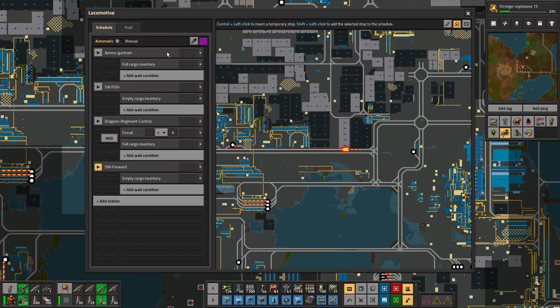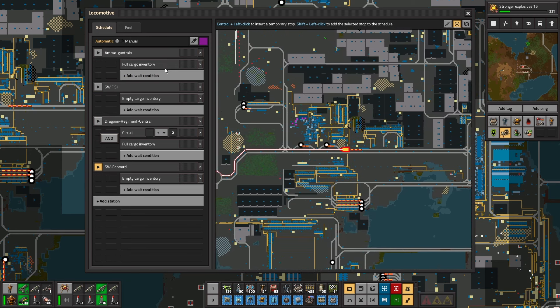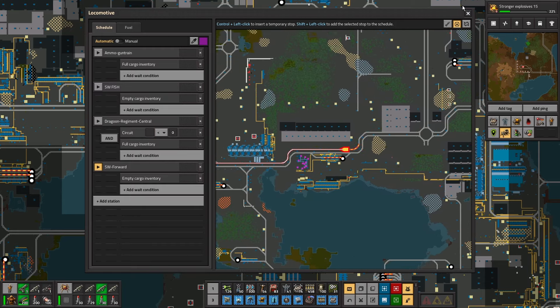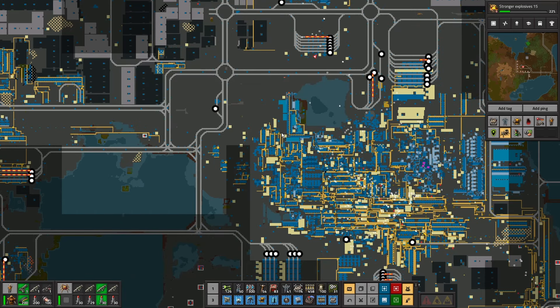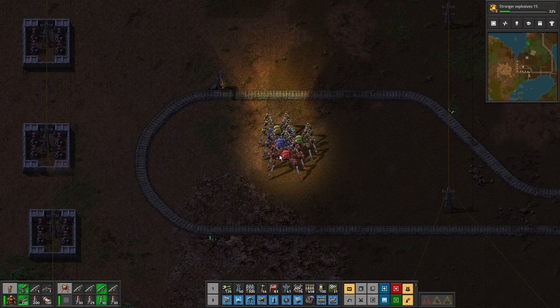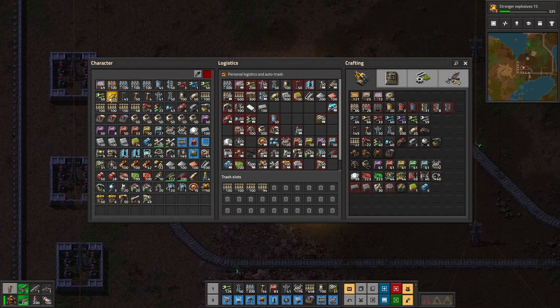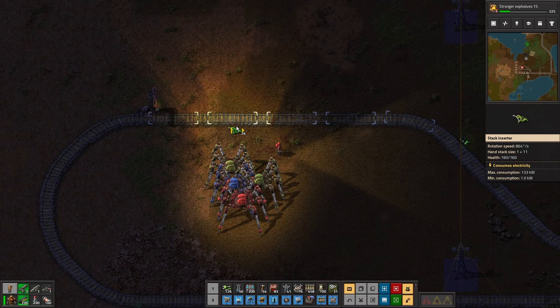When it goes back, it can go to the ammo gun train, back there, then back — well it will stick there. So we need a drop-off built. We've got electricity.